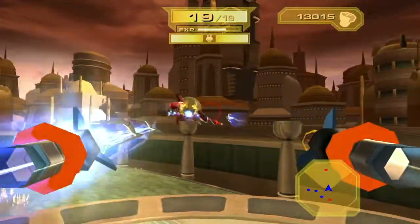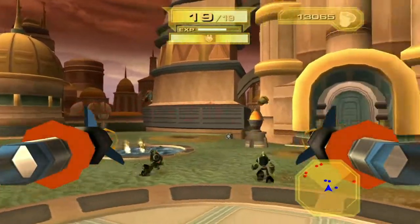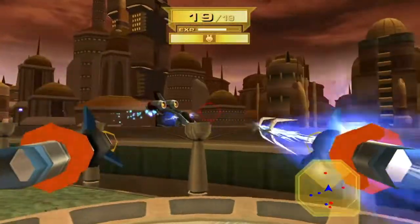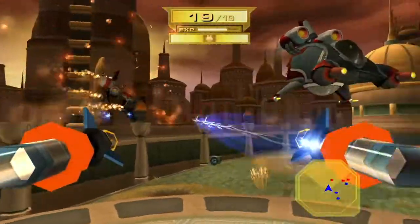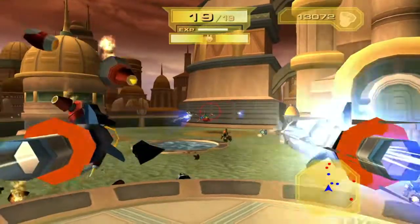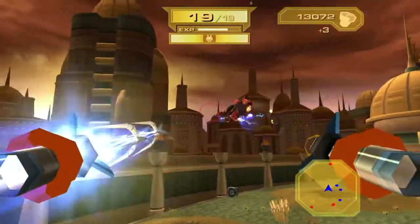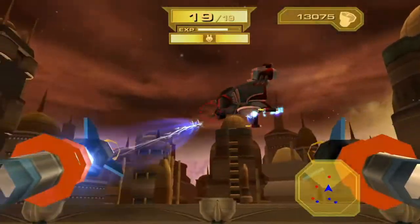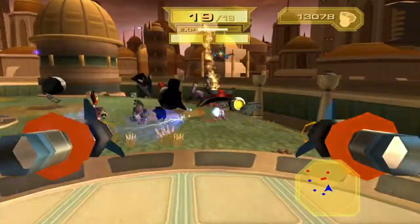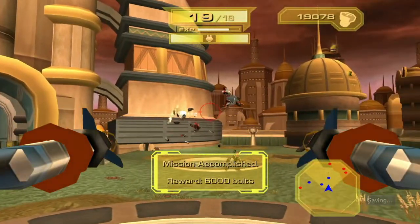We got another dropship inbound. You can kind of lead your shots and get some good damage in. These little ground guys will also attack you, so watch out. Remember to lead your shots — this is the last wave. Oh, we almost got shot, but never mind — that was it. They'll take it from here.